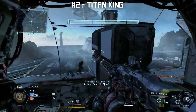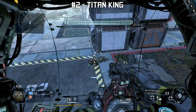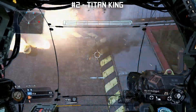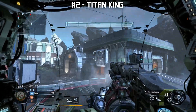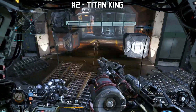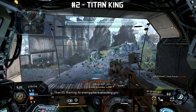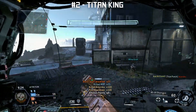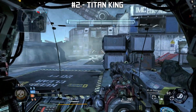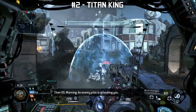Number two: Titan King. The game starts and every person playing is friendly, so you can't kill others. A Titan drops randomly on the map ten seconds in, and whoever gets in first becomes the king. The king instantly becomes unfriendly and has to fight off every other pilot. The king gets points for each pilot kill, and likewise the pilots trying to assassinate the king get points for doing damage to him and extra points for a kill. Whoever lands the killing blow on the king becomes the king, instantly spawning in as a Titan. The battle continues until the time runs out.